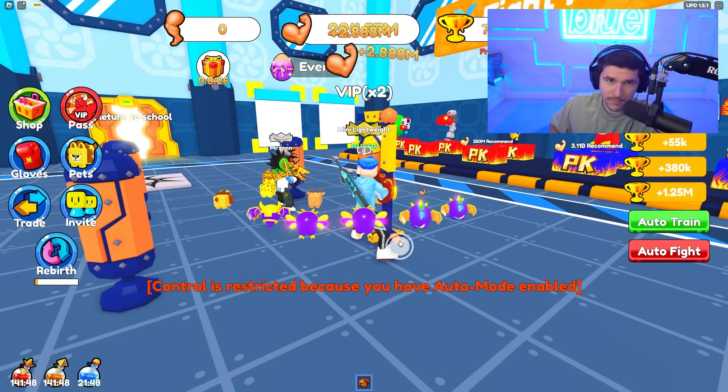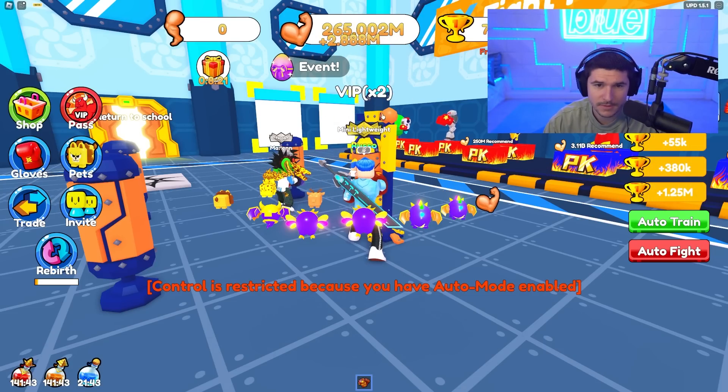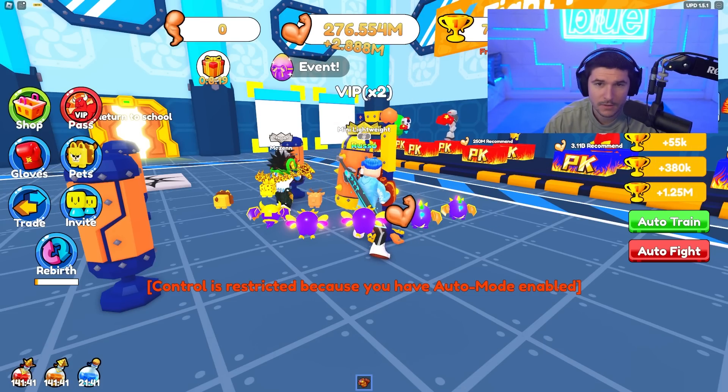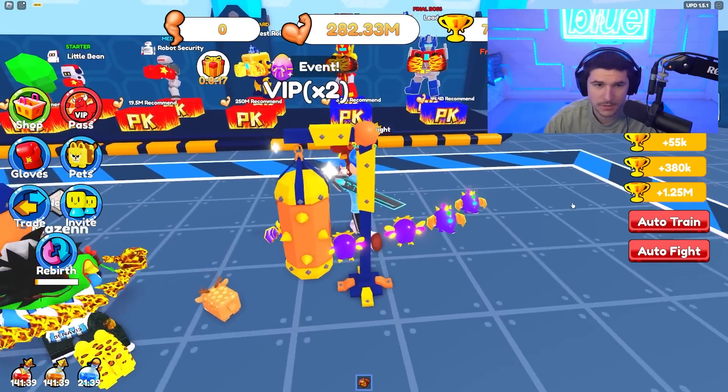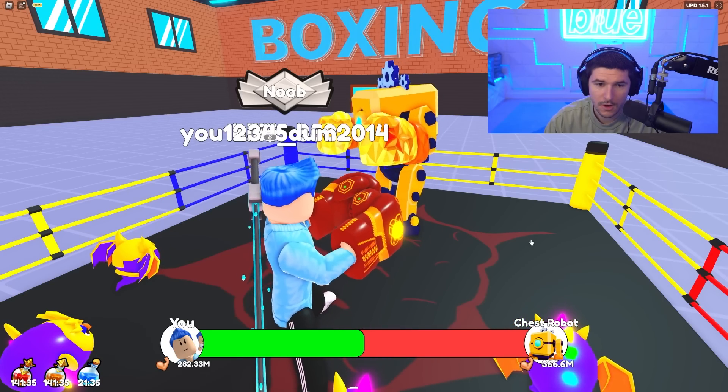Let's just auto click a little bit more — that should do it. I'll keep the auto clicker when I fight him because he thinks he's so big and bad. Well, he's going down chest robot. I have the infinity gauntlet now — you are dead.